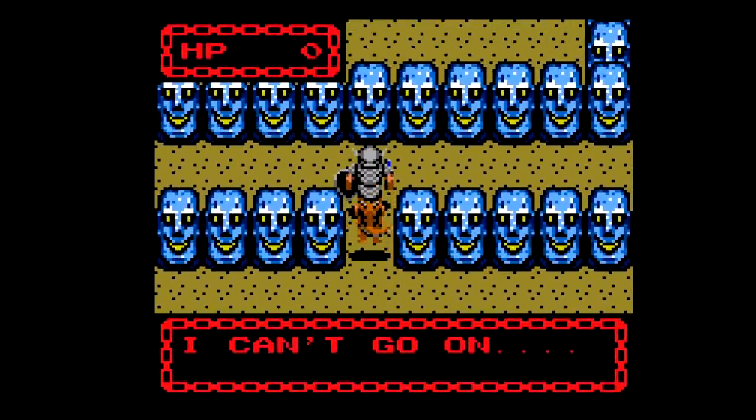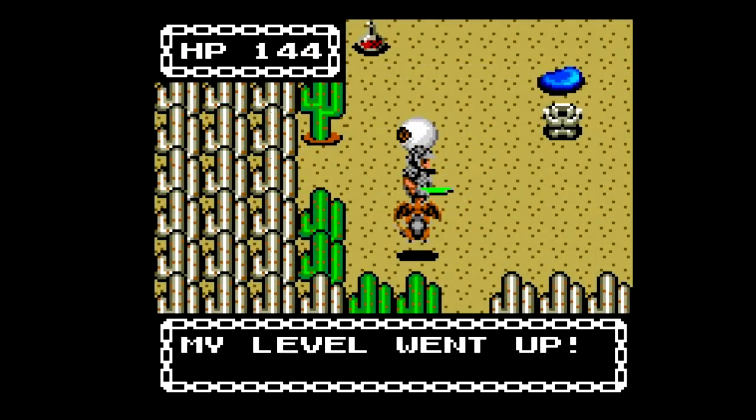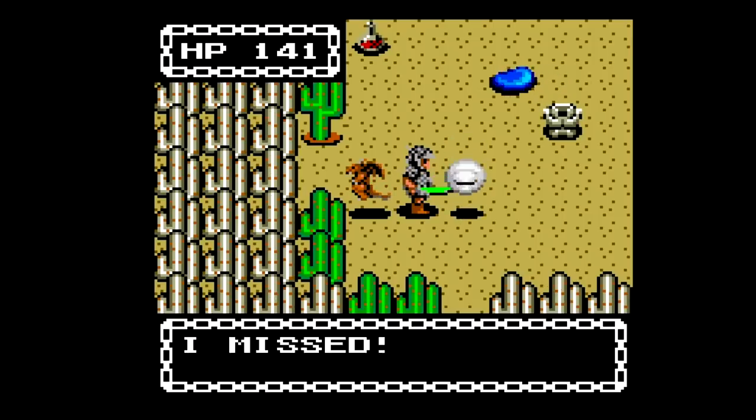Although, unusually for a roguelike, this isn't a completely hard and fast law. You're allowed to use the gold you've collected to purchase the opportunity to continue, which allows you to carry forward your equipped gear, current floor, and character level. But if you don't or can't continue, a game over amounts to a hard restart — though you do at least have the option.